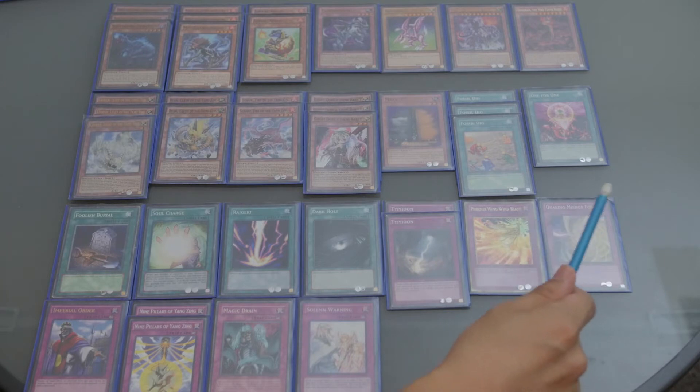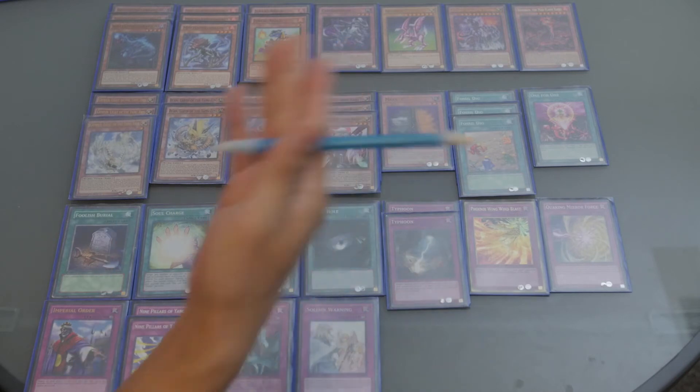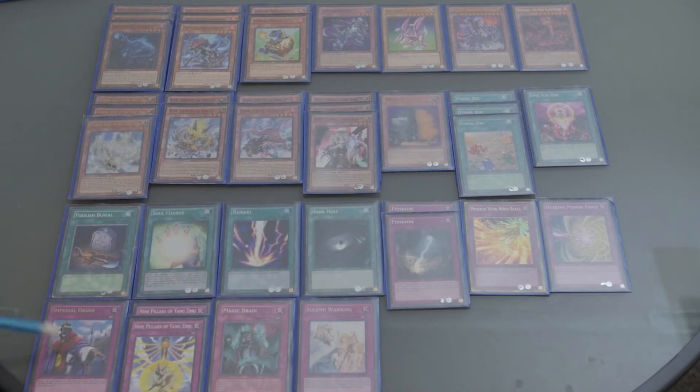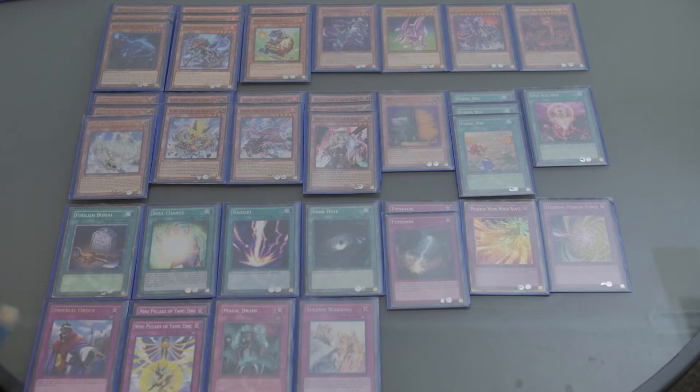Phoenix Wind Blast and Quaking Mirror Force — I run these because I couldn't afford Ash Blossom. If you have Ash Blossom, you can run it instead of these cards, though these cards are still strong. Imperial Order: this card actually negates some of my own cards like Fossil Dig, For One, and Soul Charge, so it slows me down a bit — but it helps slow my opponents more. Especially if you've successfully completed the Abyss combo with 9 Pillars of Yang-Zing, plus Imperial Order on the field, you can probably win that game.